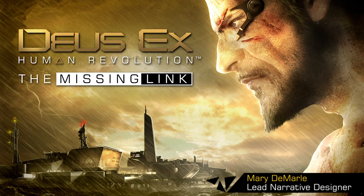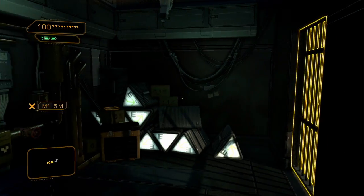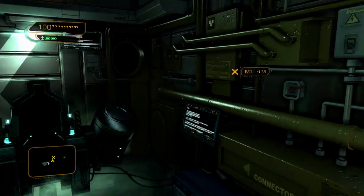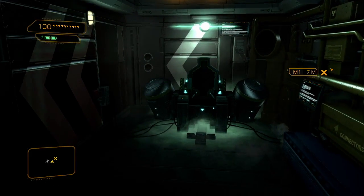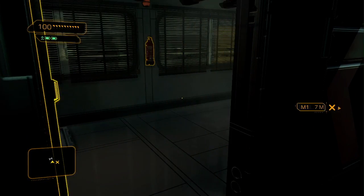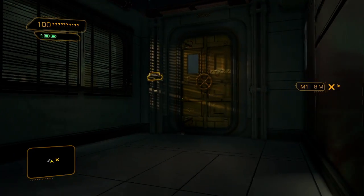Welcome to this first extended glimpse of downloadable content for Deus Ex Human Revolution: The Missing Link. The Missing Link takes place immediately after Jensen gains access to a Bell Tower cargo ship in Deus Ex Human Revolution. His augmentations have been disabled, so you will have to rely on pure skills to go through the boat unnoticed. In this section, we are trying to reach the CIC, a communications room where Adam hopes to re-establish contact with the outside world.